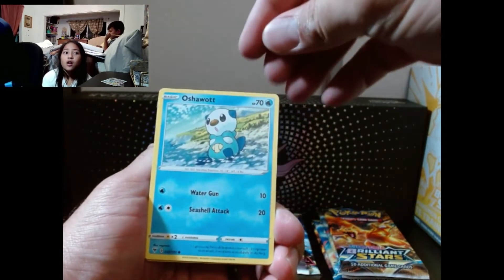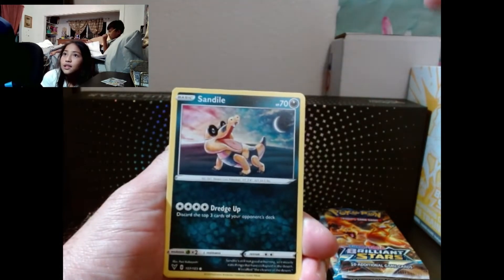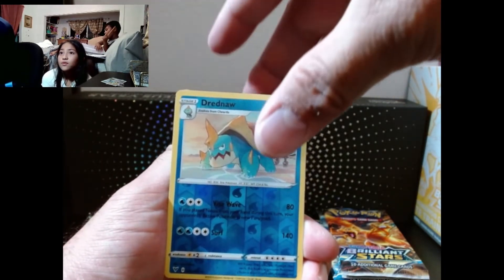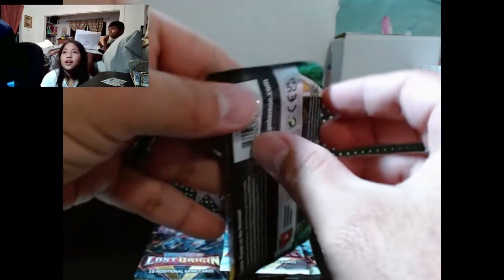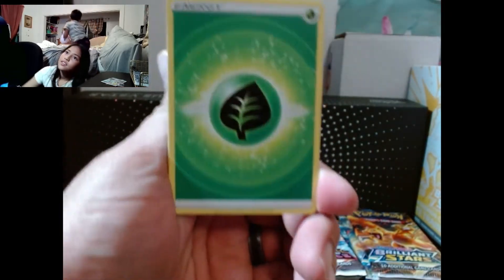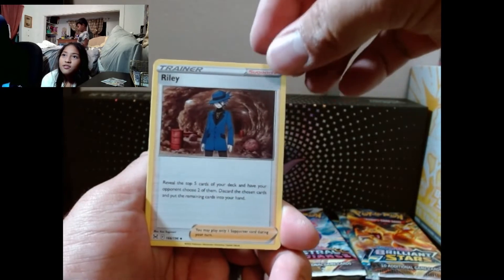Let's go with the Vivid Voltage pack first - the giant Pikachu Vivid Voltage pack opening. Three, two, one. Ooh, we have a black border card. Does this indicate we will get a holo or greater? We will find out. Fire Energy, Cramorant, Drone Rotom, Swoobat, Oshawott, Duskull, Purl Seed, Rylou, Sand Isle, and Adrenal. And a Garbodor!